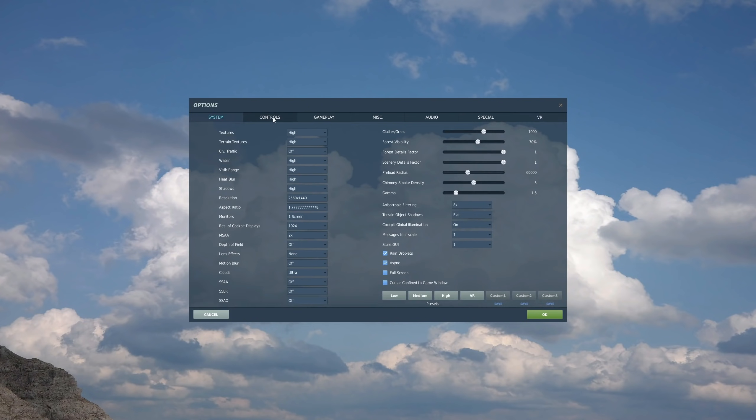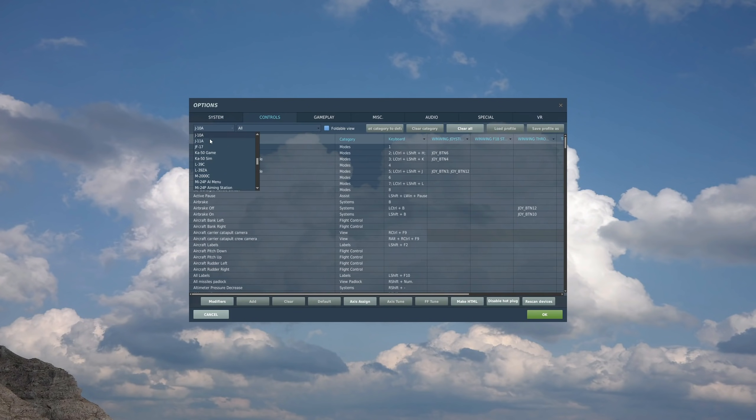Go into Options, then Controls, and select the J-10A from the drop-down list. The controls appear to be identical to the MiG-29, possibly the SU-27 Flanker from Flaming Cliffs 3 modules available in DCS World — I think you need Flaming Cliffs 3 for this plane to work. Please let me know if you know differently. Set it up exactly the same as a MiG-29 or SU-27. Air-to-air refueling isn't working at the moment; when it does there may be an extra command for that.